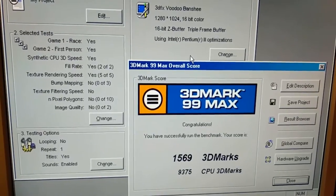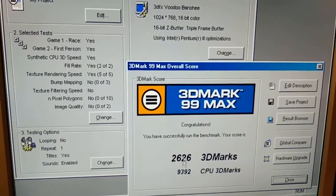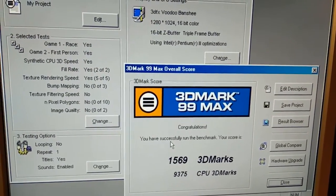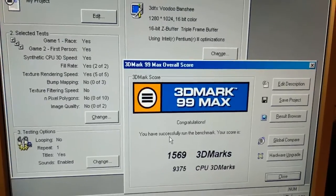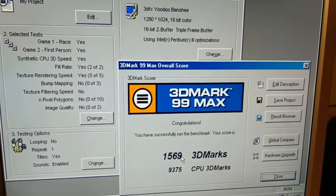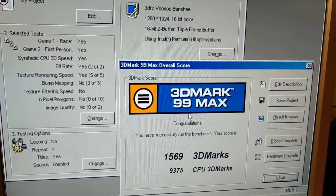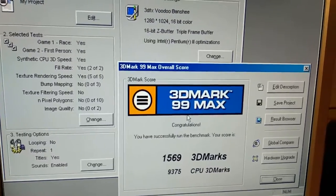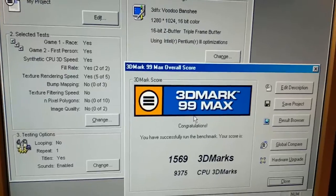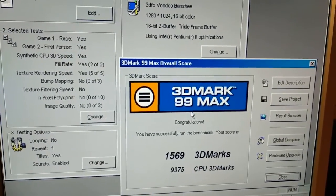At 1024x768 we're just another 1000 lower. And at 1280x1024 we're just around 1500 — almost the same score as with the MMX. It's a bit better still, but the MMX had the same score at 640x480 as well, so it's really good.